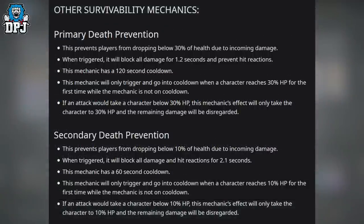Primary death prevention: this prevents players from dropping below 30% of health due to incoming damage. When triggered, it blocks all damage for 1.2 seconds and prevents hit reactions. The mechanic has a 120-second cooldown and will only trigger when a character reaches 30% HP for the first time while it is not on cooldown. If an attack would take a character below 30% HP, this mechanic caps the damage at 30% HP and disregards the remaining damage.